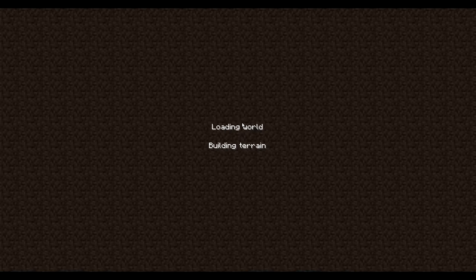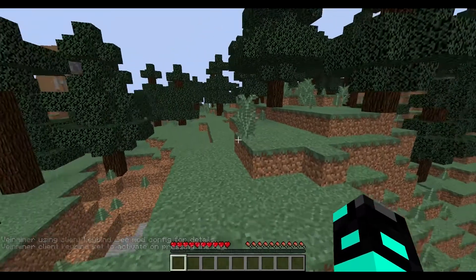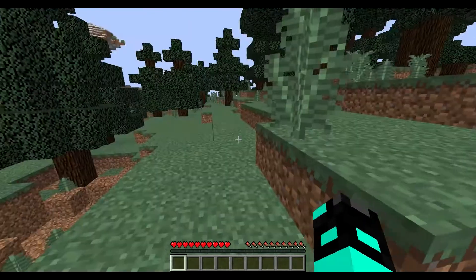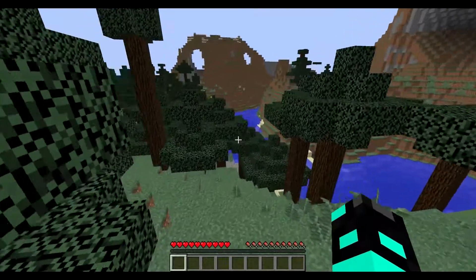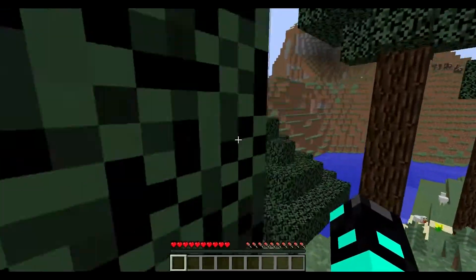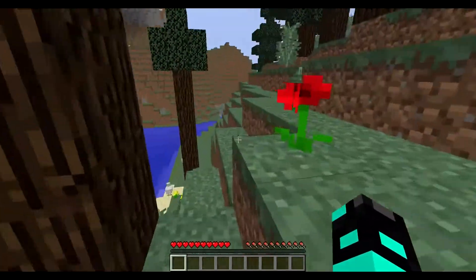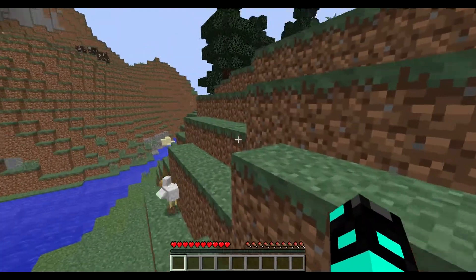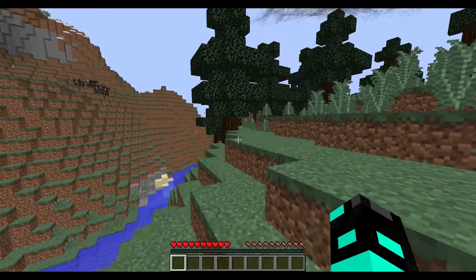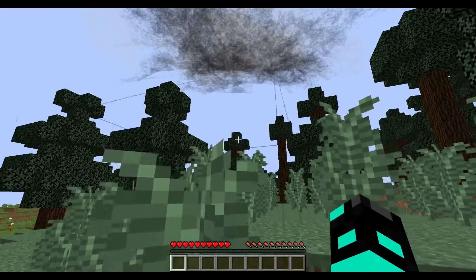We're going to quickly exit out of this world and make a few adjustments. I honestly have no idea, it's just generating the world. But look at this map — holy cow. All right, so we're on a coast. There's a chicken here — I'll keep you for eggs. Oh, there's cows up there.